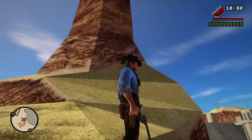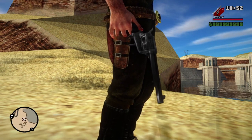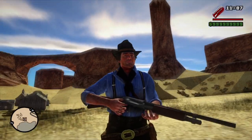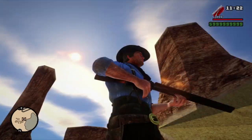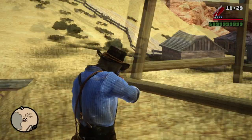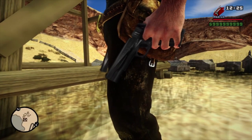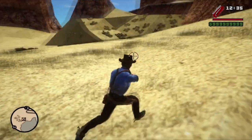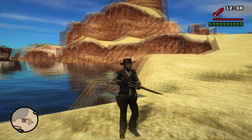Ahora pasemos a las armas. Justo ahora estarán viendo en cámara rápida todas las skins de armas que les incluye este mod. En total son 6 las que se modifican: la pistola normal, la de Sertigol, el rifle normal, la escopeta de bombeo, la escopeta recortada y el rifle de francotirador. Me hubiera gustado que sean más las armas que incluye, pero tiene sentido que solo sean esas, ya que en el viejo oeste en el que están basados los Red Dead, no habían armas como la Minigun o una M4.